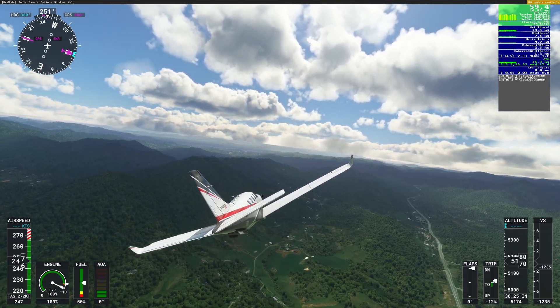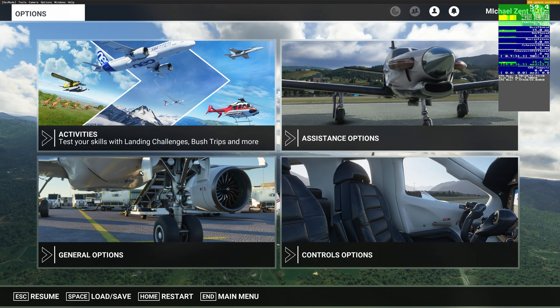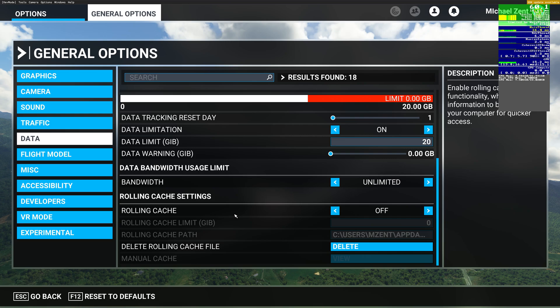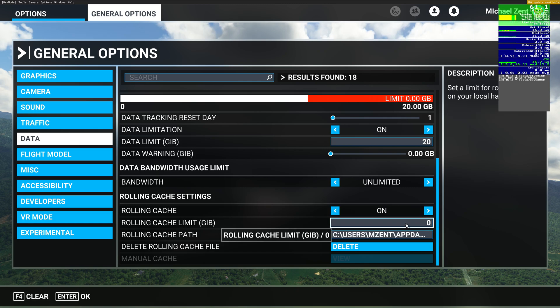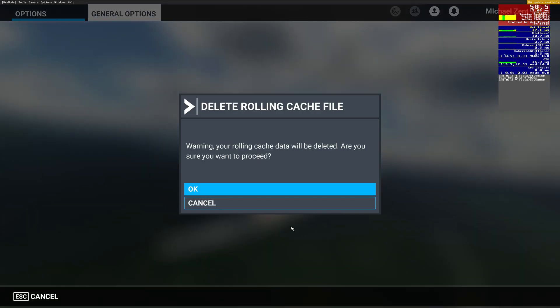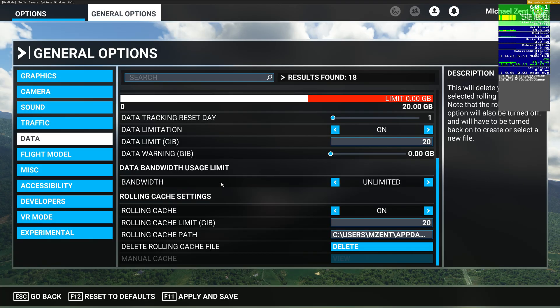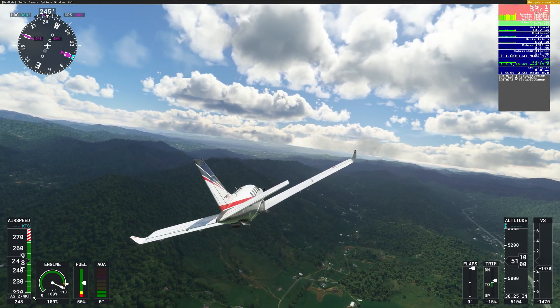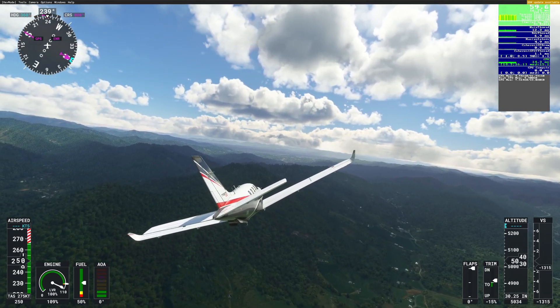Let me show you how to do that. All you're going to have to do is go into the general options, click on the data tab, scroll down to the bottom, and you can see right here there's the rolling cache file. I just deleted it, so it did turn off. But if it's on, I normally keep mine set at 20. You can put in whatever you want. So once it's full, just click delete, hit OK. It's going to update it or delete it, hit apply and save, and go back. It's that simple. As soon as I did that, incredible difference in the performance — so smooth.